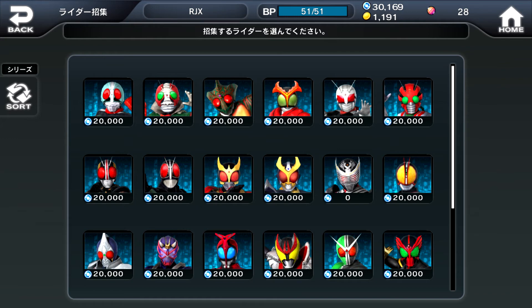Up next, we have the Rider Invite page, where you spend R energy to summon playable riders to your city. Getting certain effect cards from the gacha apparently allows you to summon certain riders at lower cost — because after getting Ryuki's Final Van effect card from the gacha, Ryuki became zero cost for me.